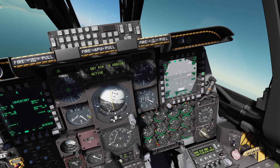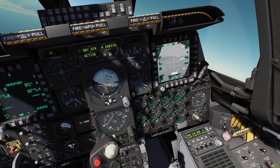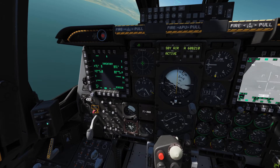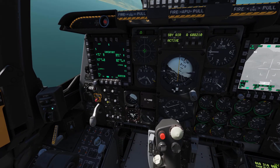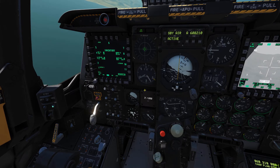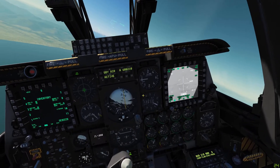Now, so we don't have to hold the laze button down, we're going to select Latch to On. Then return to the main TGP page. Next, make sure your laser is armed — switch in the up position. TGP obviously needs to be on, master arm on. Gun can be safe or armed depending on what you need; you can drop bombs with it on safe.